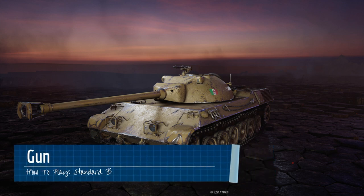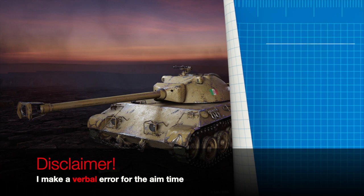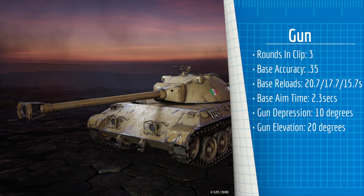In terms of firepower, the Standard B has a pretty respectable 105 millimeter top gun. This gun has a clip of three, a base accuracy of 0.35, which can be boosted with a commander that has the necessary skills. The base reloads — and remember, the first clip is the last clip, meaning the first round will be the last round you fire — are 20.7 seconds, 17.7 seconds, and 15.7 seconds. It has a base aim time of 2.5 seconds, so you'll have no problem getting shots on target, but the reloads will be your crutch. The elevation and depression angles are pretty good for a NATO-style medium, with 10 degrees of depression and 20 degrees of elevation, meaning you should have no problem fighting around ridgelines and hills.